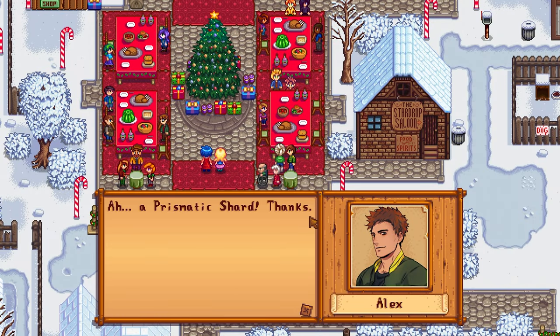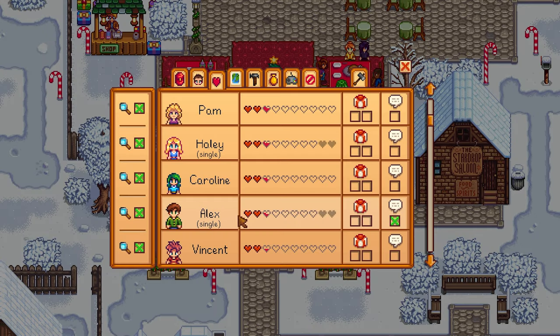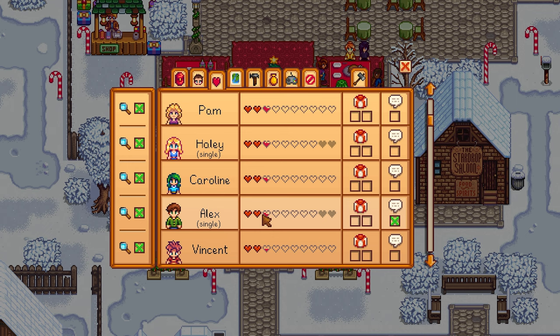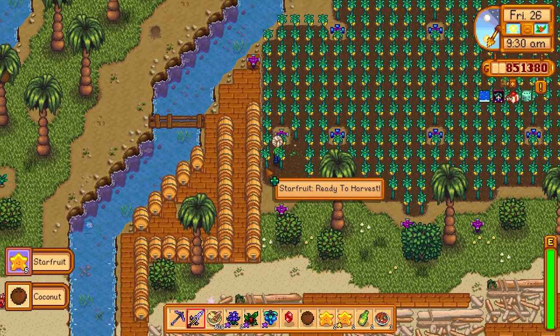For the Christmas event I gave Alex a prismatic shard, which got me a lot of friendship points. If I could have given him a loved gift with a silver, gold, or iridium star rating I would have gotten even more, but the best I had was the prismatic shard — still got two and a half hearts though, which isn't too shabby. I got a ruby off Penny — not too bad since you can trade it in for a spicy eel for more Skull Cavern runs. Today was going to be the last day of our star fruit harvest.